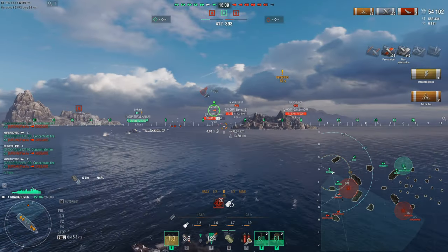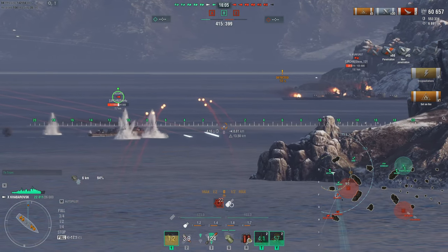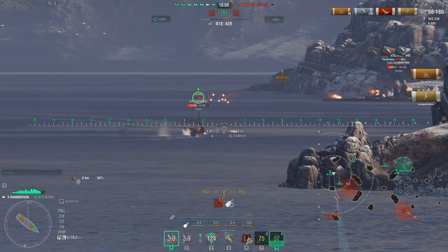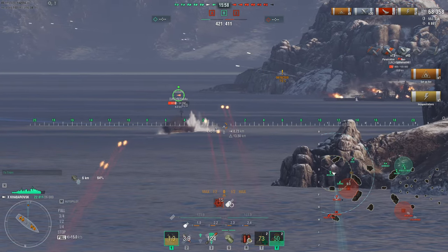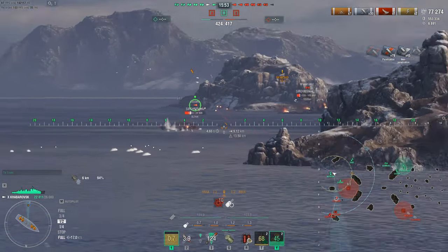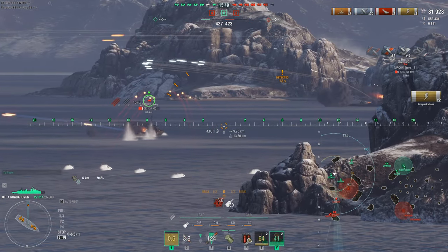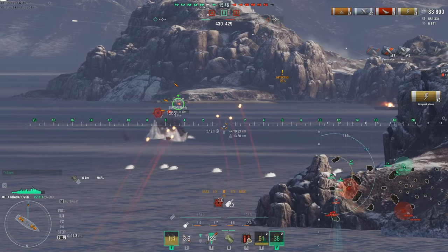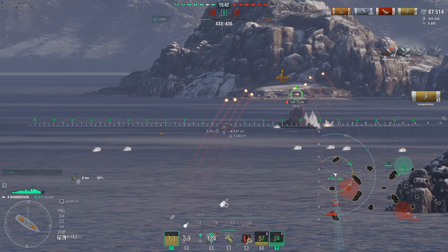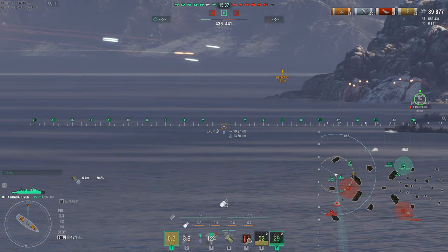Look at all that damage we're doing on a French destroyer — 2700 damage, which is going to melt right through you. Boom, there goes another fire. He's truly trying to escape but these guns have such low trajectories — they come out of the barrel at 900 meters per second and are awesome, easy to aim. The Kabarovs guns are powerful because of their flat trajectory; they fire very fast and start a lot of fires, which I really enjoy.